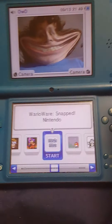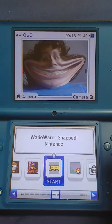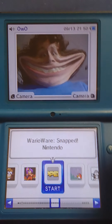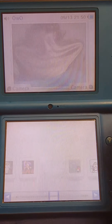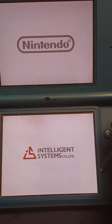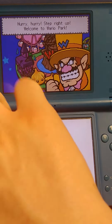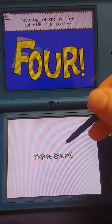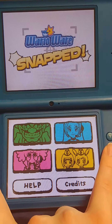Alright, for the life of me, I cannot get this game to work well, and I am so done. So I'm just gonna boot it up. This is WarioWare Snapped, the US version — this is the debug ROM, DSiWare.